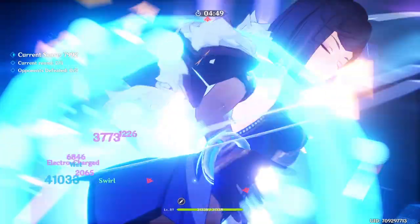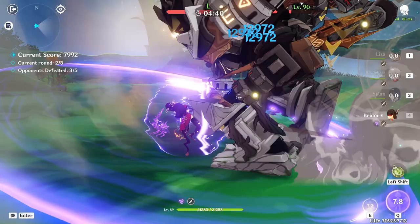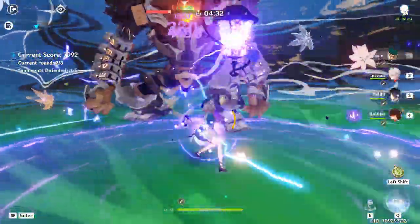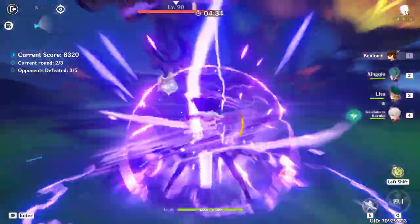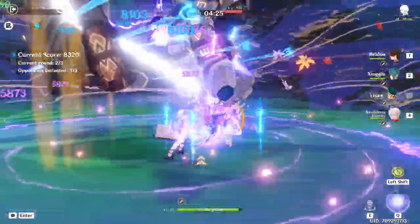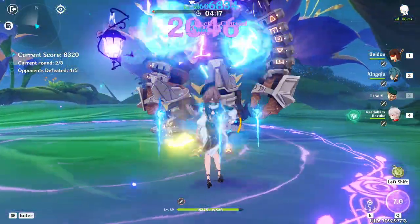Before Dendro, my favourite way to use Lisa was in taser teams. There are a lot of options, with Hydro and Electro having some of the best characters in the game, and you can also throw in an Anemo unit for crowd control and resistance shred. I like to give Lisa the Hakushin Ring here to buff all the Hydro and Electro characters, as well as easing the energy requirements, but crit weapons work well too. Given we're using Xingqiu and Beidou, I don't use Lisa's hold attack mechanic with her skill very often because I want to trigger teammates' attacks as often as possible. I just find it has better value in Quicken teams. Another thing I like about this team is that Xingqiu and Beidou can keep the team alive without the need for a dedicated healer.